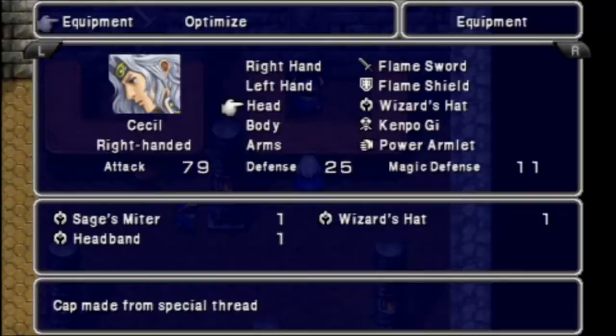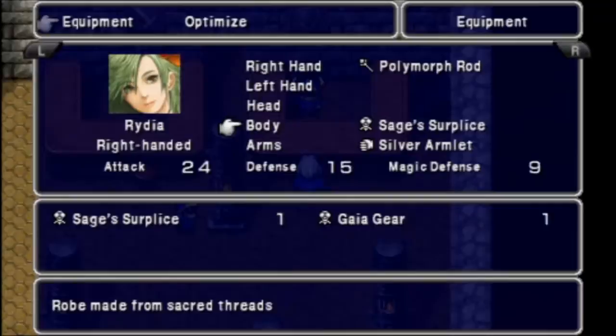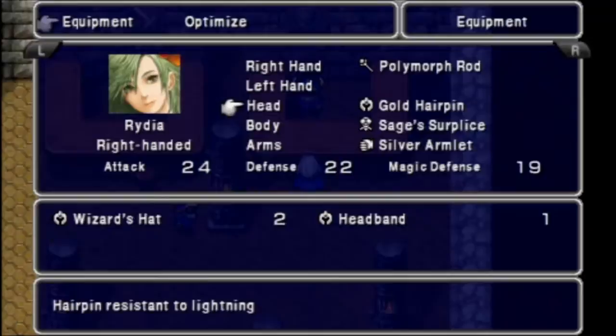For Cecil, I'll just give him the sage's mitre. Rydia comes with Gaia gear, but I'd rather give her the sage's surplice because she needs the extra defense. With the gold hairpin, that'll raise her intelligence, which will definitely help. I'll also give Rosa a rune armlet — it gives a spirit and intellect boost.